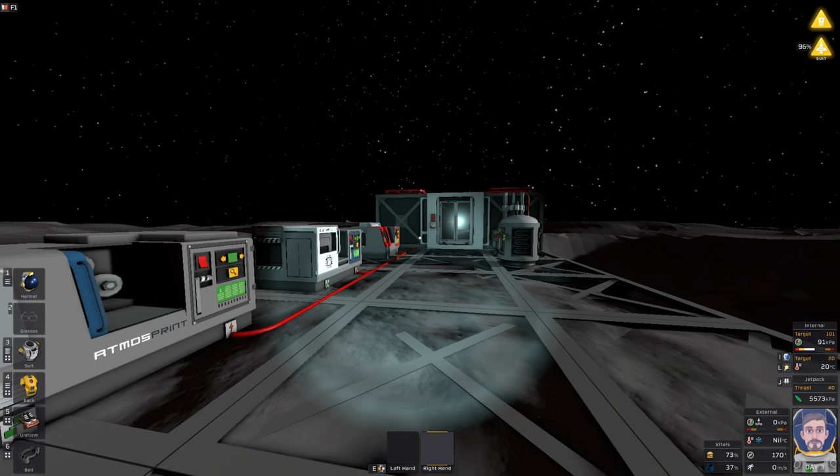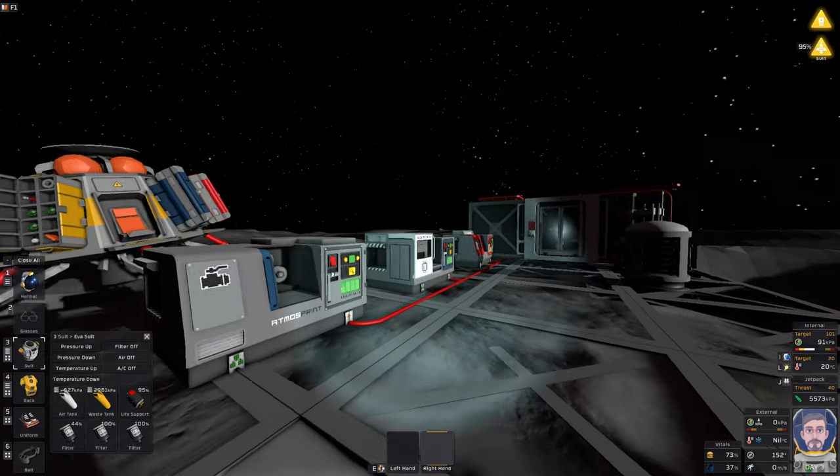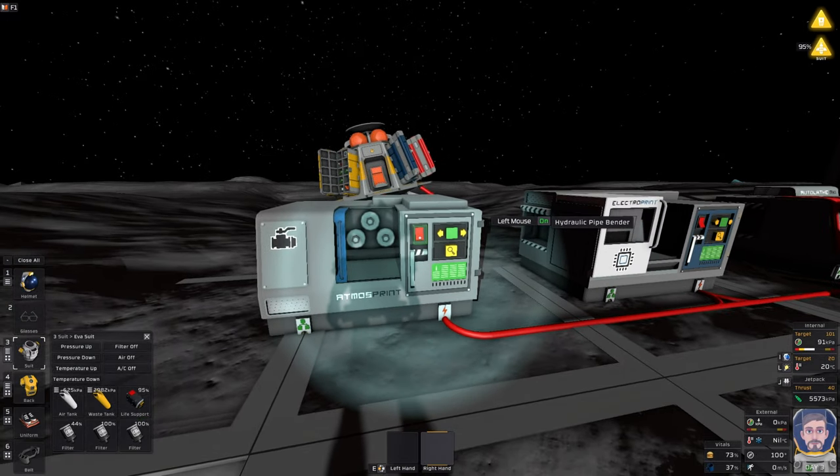In today's episode of our Stationeer's Moon Survival Guide, I will be making a furnace and smelting some steel.